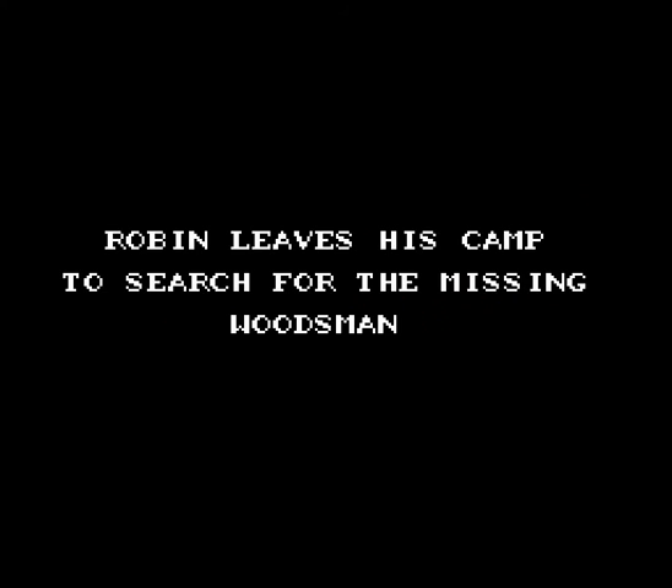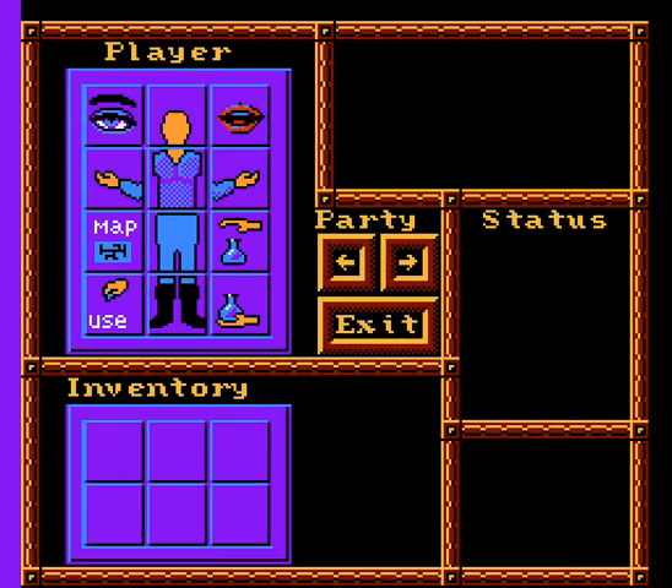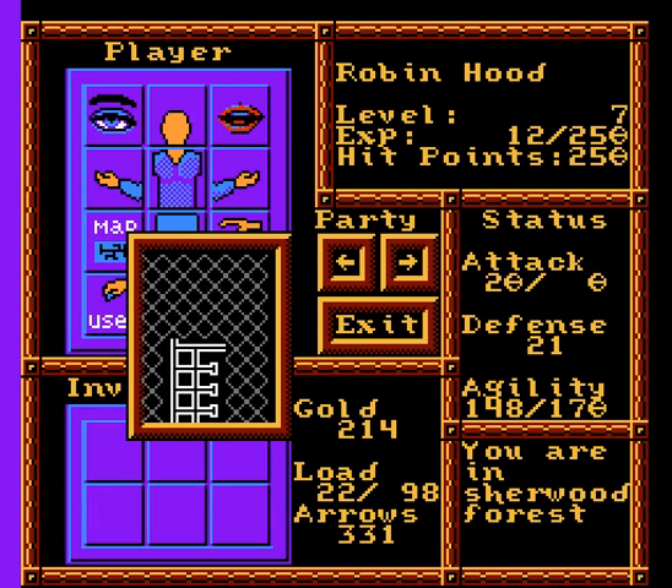Hello again, everyone! Welcome back to Robin Hood: Prince of Thieves for the NES. Robin leaves his camp to search for the missing woodsman. Eh, what's the worst that can happen? Let's take a quick look at the map and see what we've got in store for us. I see lots of dead ends, so I guess we'll take a look at those.